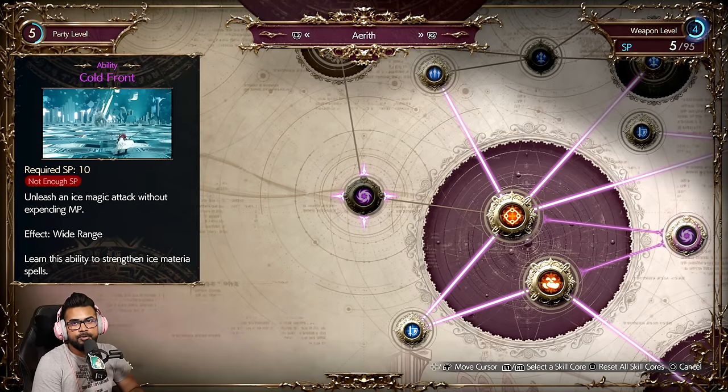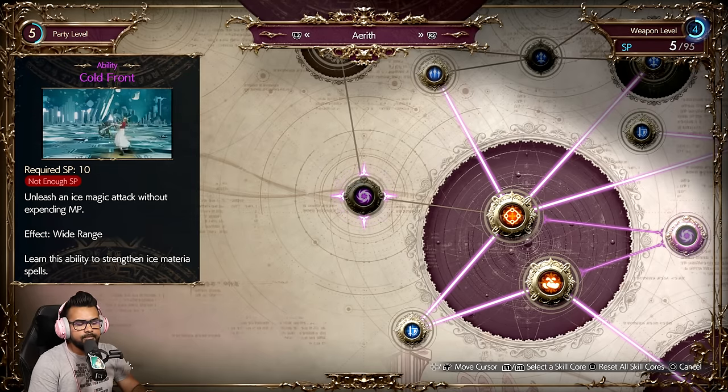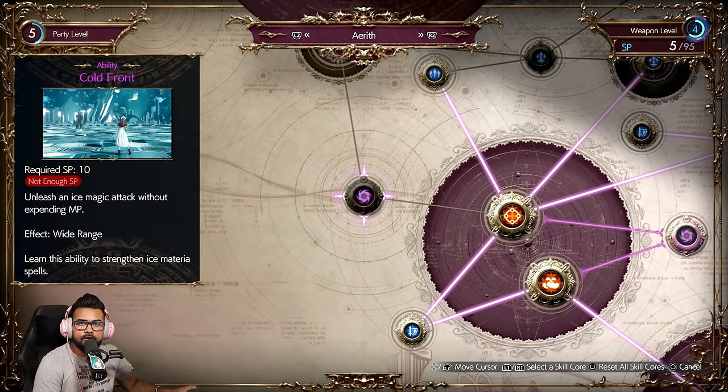Getting those elemental skill tree nodes early on will have Aerith dealing massive damage very early. She doesn't get Synergy until Cosmo Canyon, but once you get it and on subsequent hard mode playthroughs or New Game Plus, you'll have Synergy from the very beginning and be able to utilize it fully. If you guys found this helpful, please hit that subscribe button, notification bell, and drop a like — it really helps. We are currently doing our Let's Play of Final Fantasy VII Rebirth. Let me know in the comments who your favorite character is so far and who you want to learn next. More Final Fantasy VII Rebirth videos are on the way. My name is Blitz, thanks for watching.